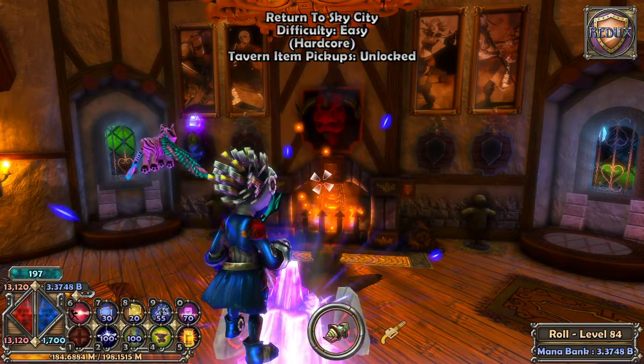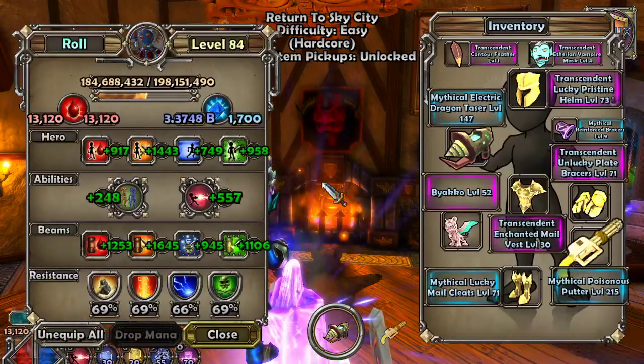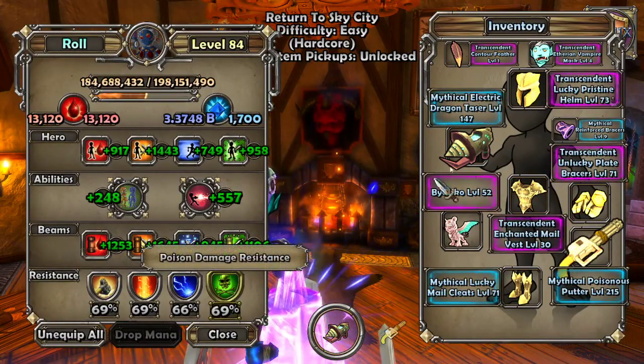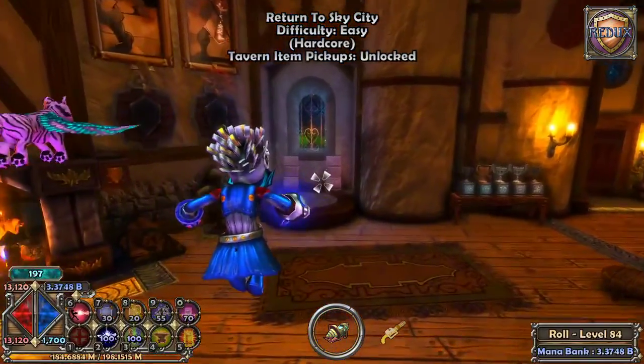Hello everyone! Today we'll be going over Return to Sky City, the safe and easy method. To begin, make sure your resistances are high, and specifically that you are using a ray gun type weapon, because we want that nice AoE.